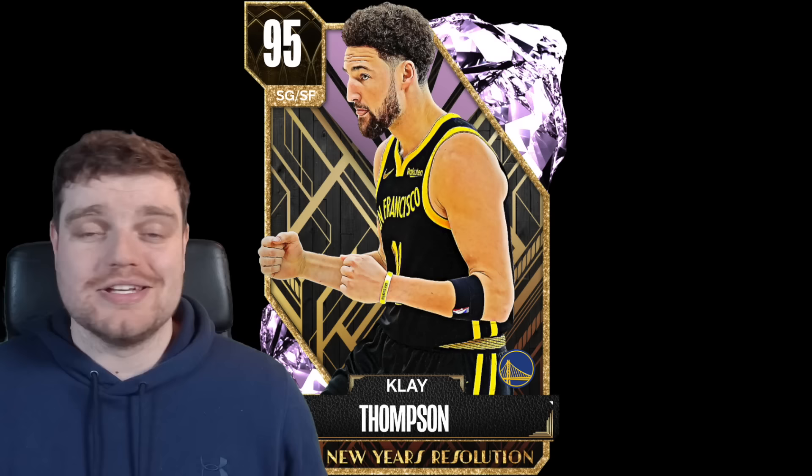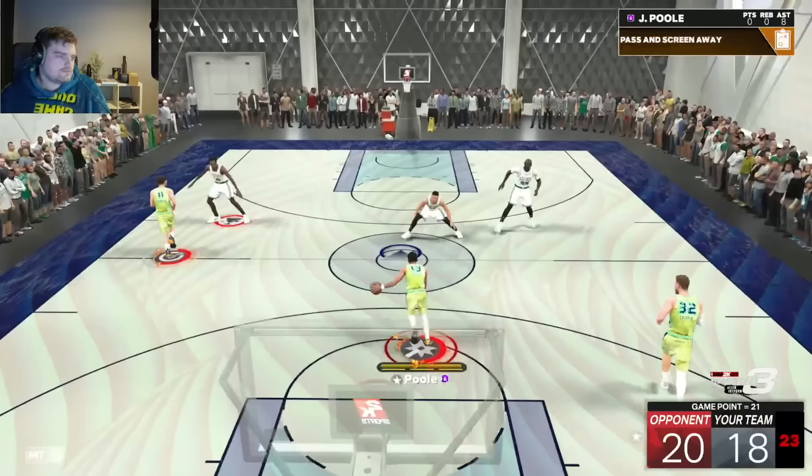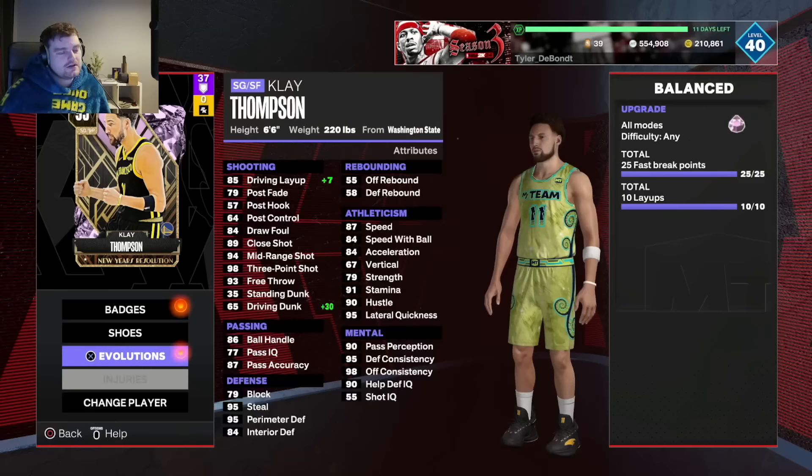Klay Thompson's Evo is incredibly easy — you can get 20 fast break points just from 10 layups, or shoot the three on the break. Once you're getting stops, you naturally get this one without even trying. Klay got Evo'd in two games. His layups are very easy, and the fast break points depend on how many stops you're getting, but if you're trying it's not too bad at all.